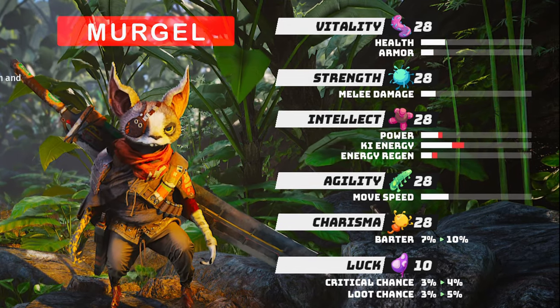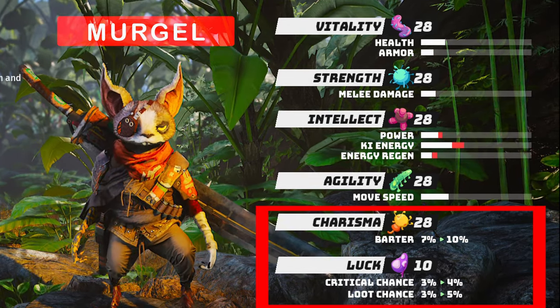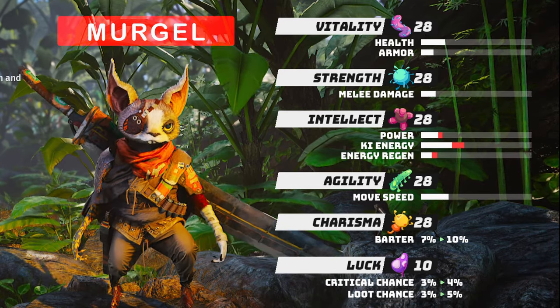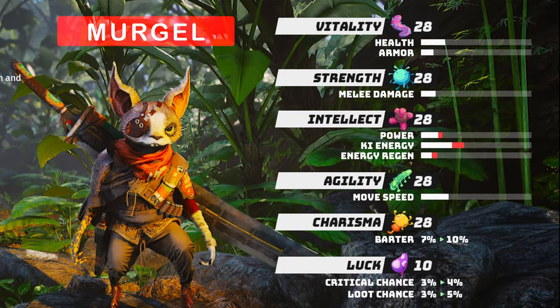The Murgle breed has the best barter stat, crit chance, and loot chance. If you just want to collect items in the game, this breed is for you.